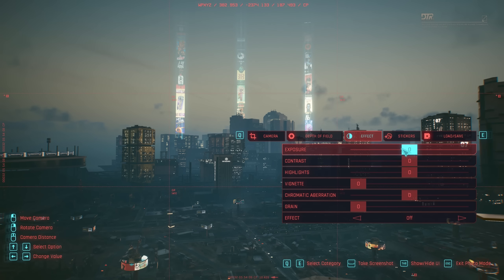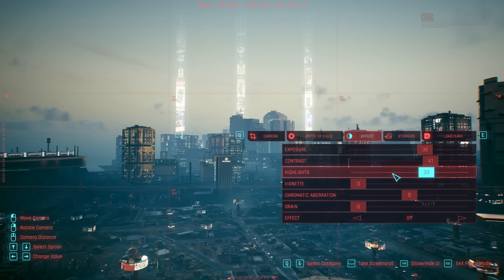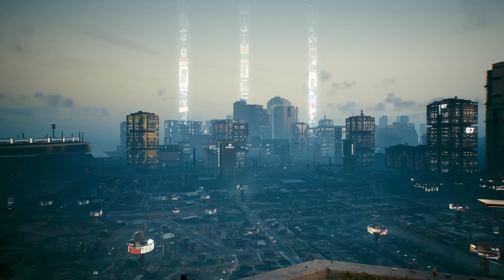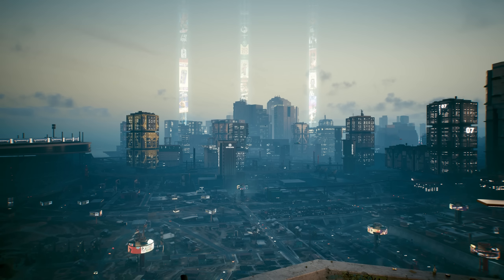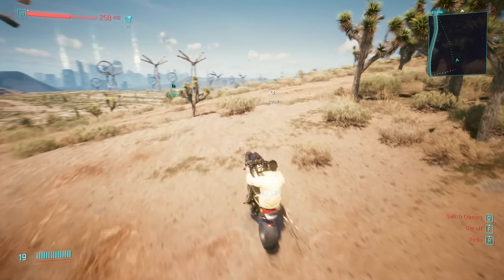A very quick way to up the quality of any photo mode image, which I use very often, is to bring up the exposure, contrast, and highlights in the effects tab. With contrast balancing out the other two, we often wind up with much nicer and more vibrant game screenshots than we otherwise would. The only exception to this rule would be incredibly bright scenarios, say out in the desert during the middle of the day.